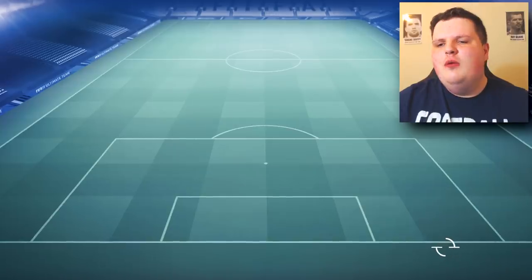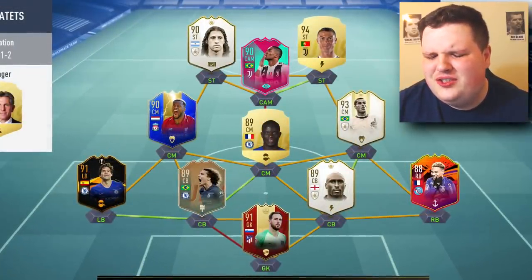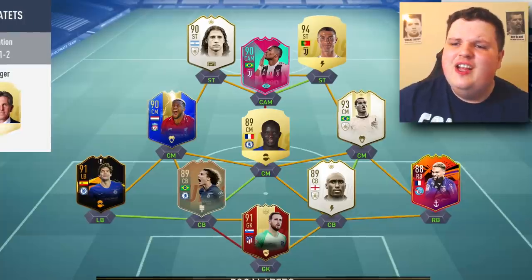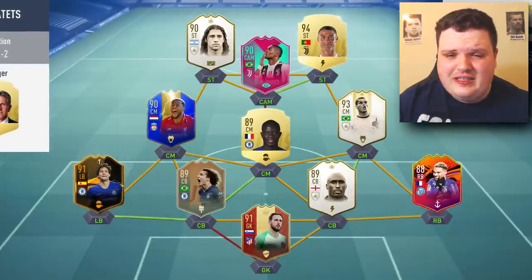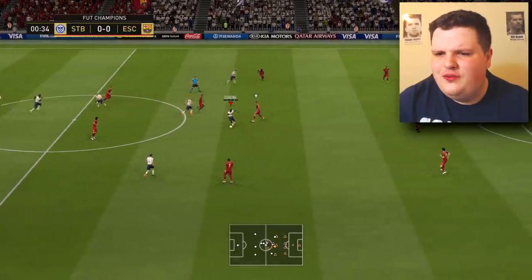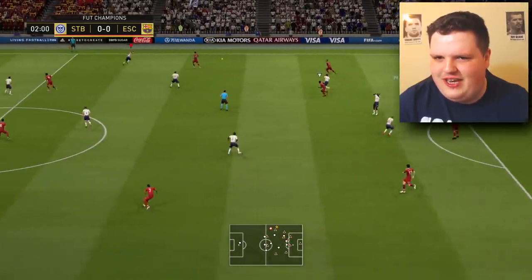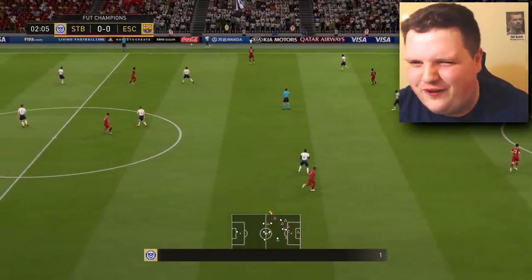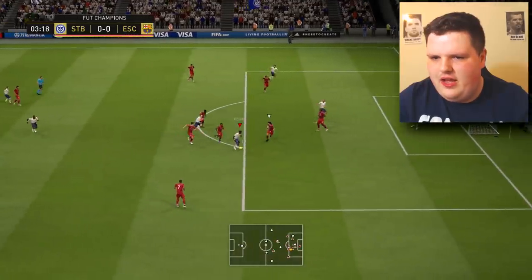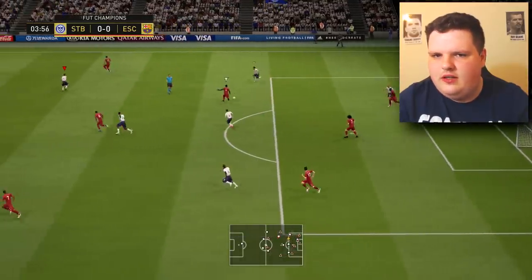Daily reminder we're on PlayStation. Okay, first opponent has Ronaldo as a striker — why is it always like this? We've got Jose Sosa who is five foot ten and our center back with 37 jumping. In honor of the Champions League final yesterday, we're wearing the Spurs kit — feels bad, wouldn't be Chelsea who lost a European final.